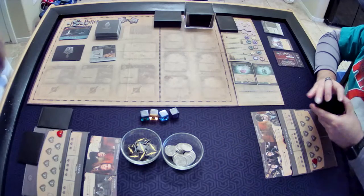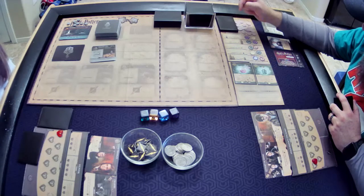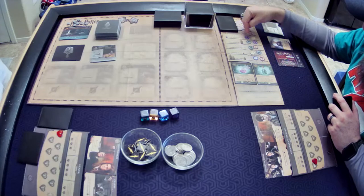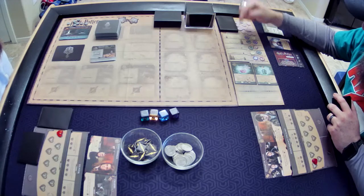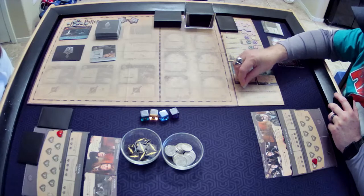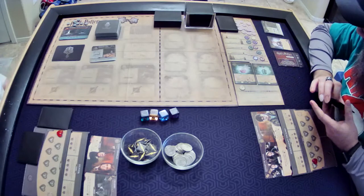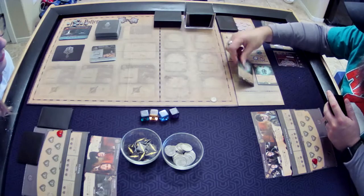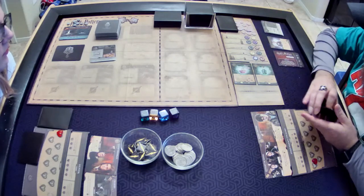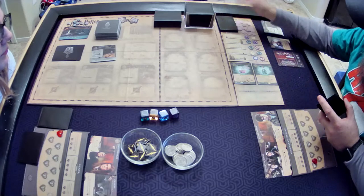We have our new potions board here. This potion board has some requirements — we can gain one of these potion ingredients per shelf. So if a hero is stunned, we can take a potion ingredient; or heal another hero, assign three or more lightning, gain five or more money, or play three spells. We take the appropriate ingredient off the shelf. Each potion has different ingredients required. Once we've acquired those ingredients, we can either take the potion and put it in our discard pile or banish it immediately for its effect.